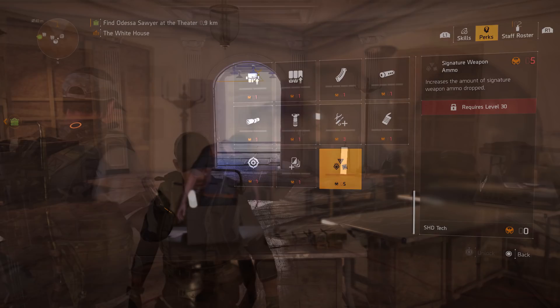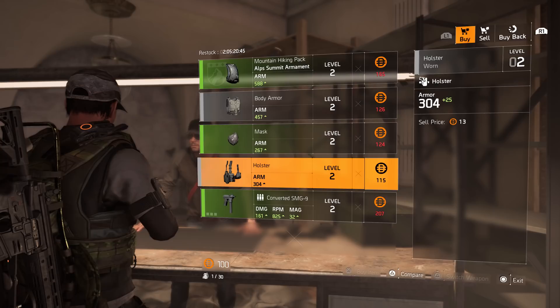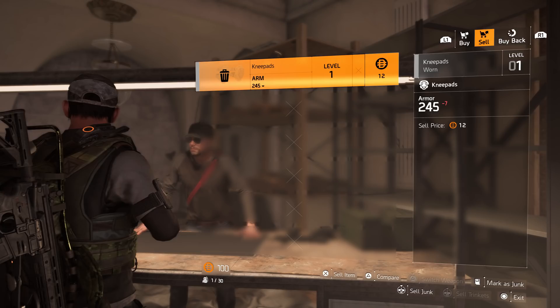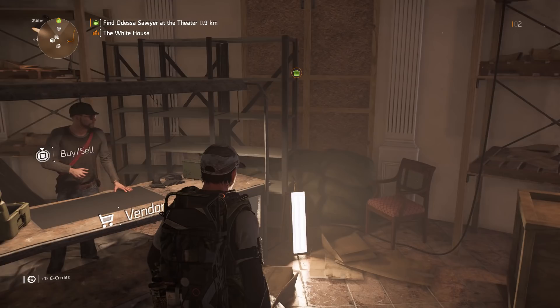After that you'll find the vendor — press buy or sell and you'll see what he has. In my opinion you'll find a lot more in the open world, but you can sell things to him. Since we marked our knee pads as junk earlier, just sell them to him for money. Money is more important to stack than deconstructed materials.